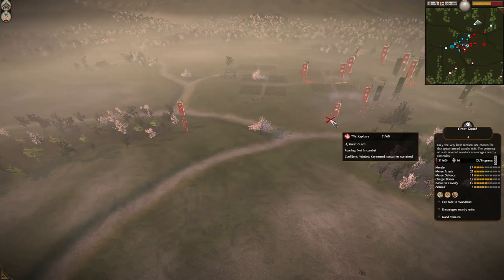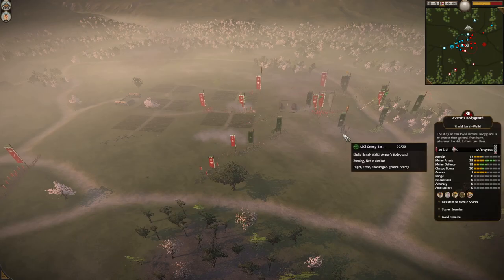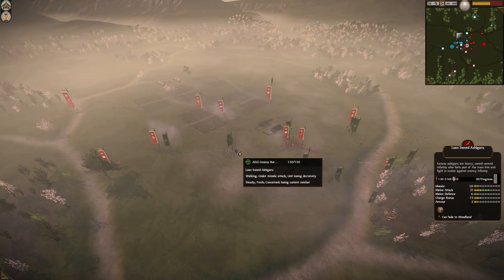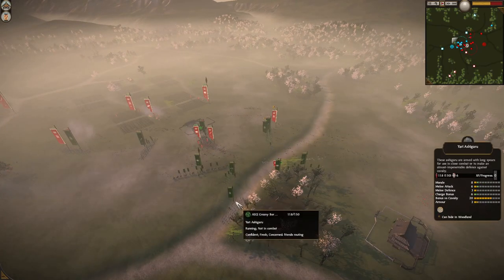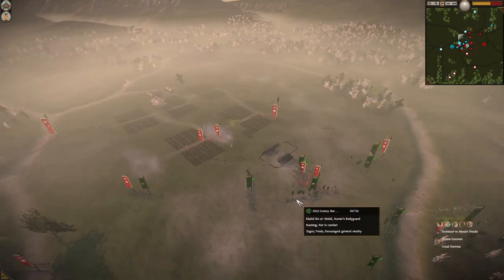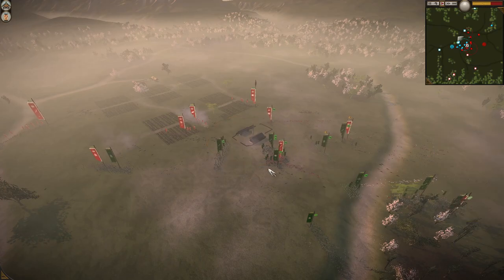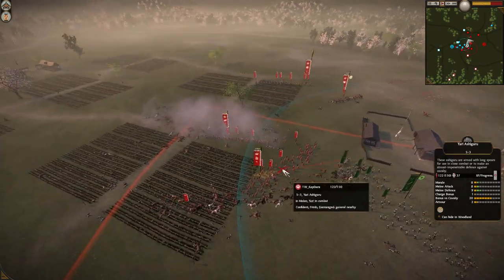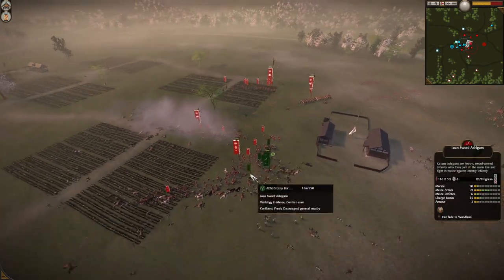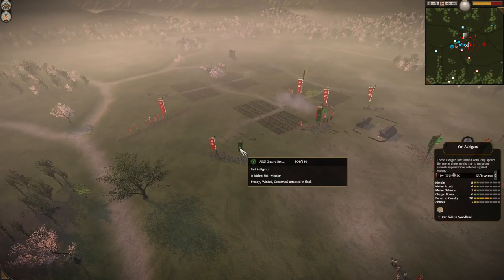He still has this Greatguard with 30 men which can do a lot of damage. There's a spearwall so they will do good damage to this Lone Sword here. We have Yariash against Naginata attendance.